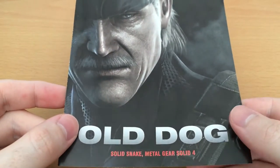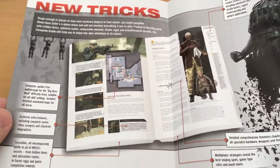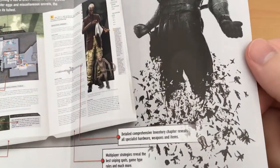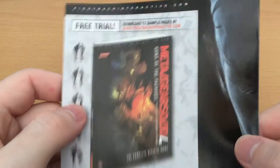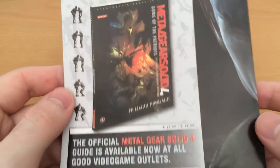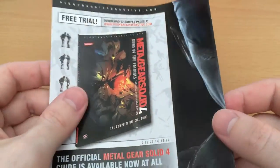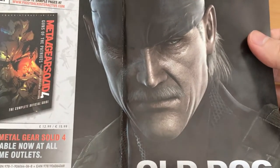The only other thing we get is this right here: Old Dog, Solid Snake, Metal Gear Solid 4 — a great detailed render of the character. It's one of the old-fashioned ads for the guidebook, and of course the old guidebooks were really set up very nicely. And we get that great artwork of Snake's legs falling apart into a mess of characters and guns. Plus a free trial: "Download 12 sample pages at piggybackinteractive.com." The dividing fold goes right through his eye — ouch!